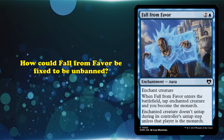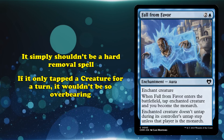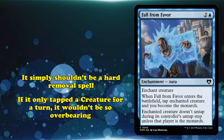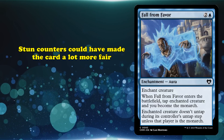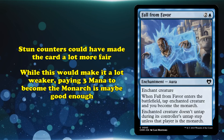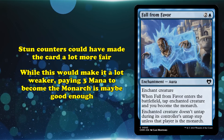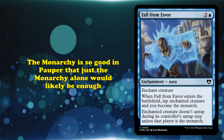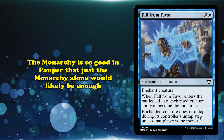How could Fall from Favor be fixed to be unbanned? Fall from Favor should not function as a removal spell in Pauper. If it tapped down a creature for just a single turn, then it would allow for a swing in tempo without invalidating the creature outright. Stun counters are a good example of a more recent design innovation that could help fix Fall from Favor — replacing the conditional tap effect with giving the enchanted creature a stun counter. This would make the card far less powerful, but simply being a three-mana permanent that gives you Monarch is arguably enough for it to at least have some serious play consideration by itself. Monarch is so powerful in Pauper that a card offering much more than just the Monarch itself is generally too good.